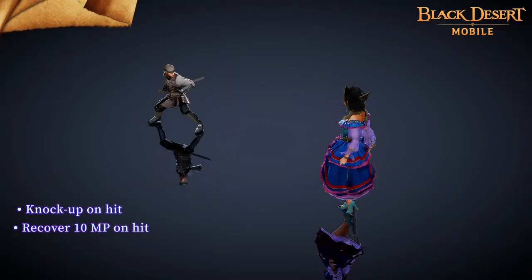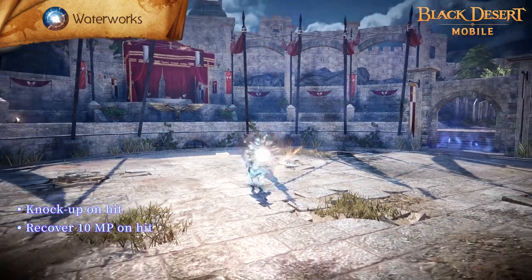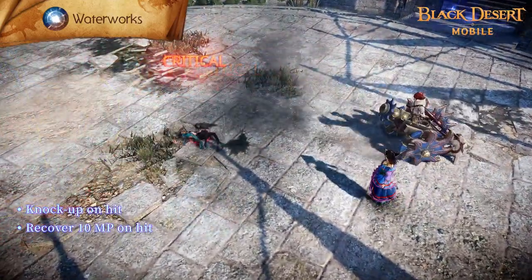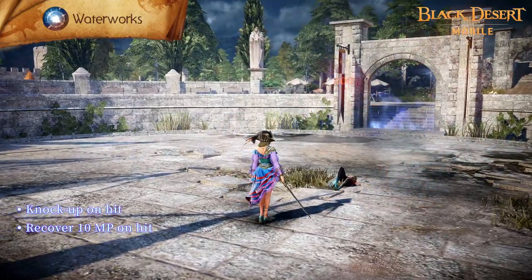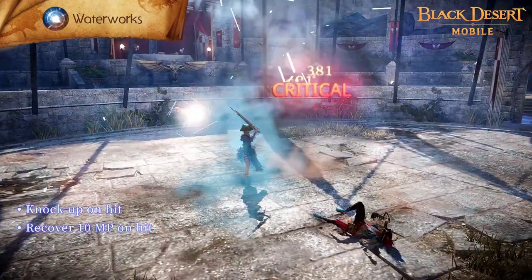Water Works is a skill in which you launch an exploding orb to a wide area in front of you. You recover 10 MP on hit and targets suffer knockup. The target also takes burn damage and an attack speed debuff for a set time on hit. Attack range increases by 10% after learning the skill enhancement.